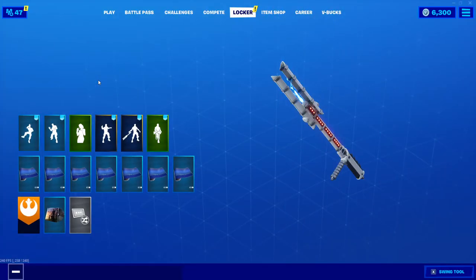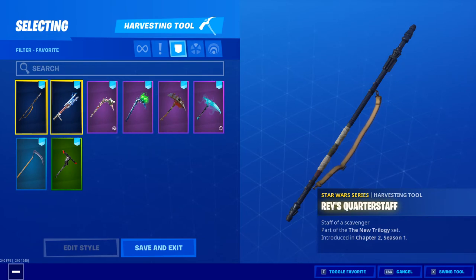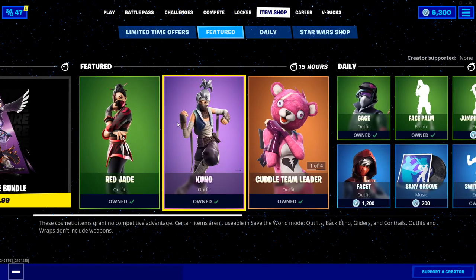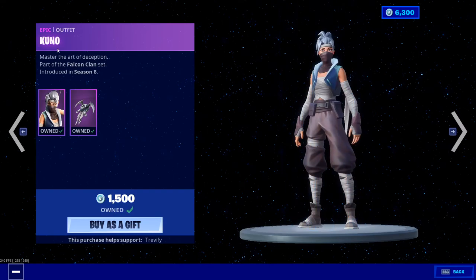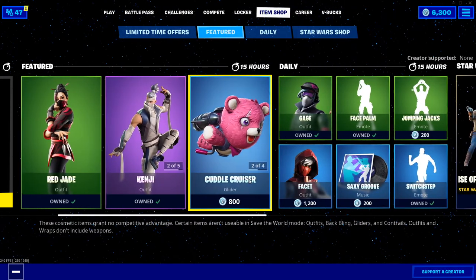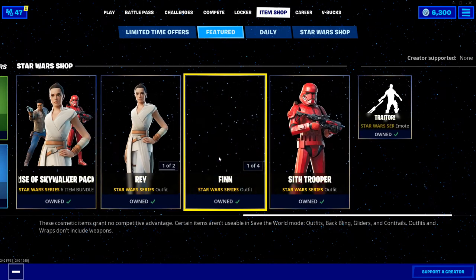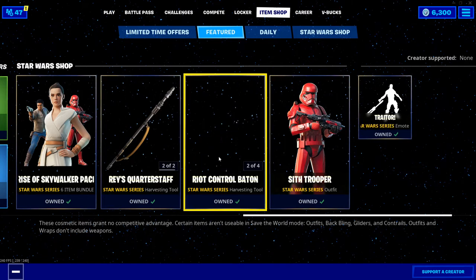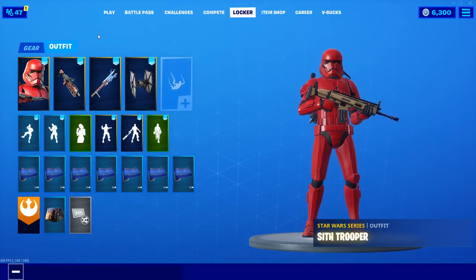Voila! We now have Rey's Staff, so we're gonna add that to our favorites because Star Wars is the best. I don't really care for anything else in the item shop other than what I already own — like if I didn't own Red Jade or Kuno I would definitely purchase them, but I already own them. To buy them I'd have to gift them, which I don't really feel like doing. I'm also saving up for all the leaked skins because some of them are really cool, and there are a lot of great leaked emotes too. So I'm gonna wrap the video up here.